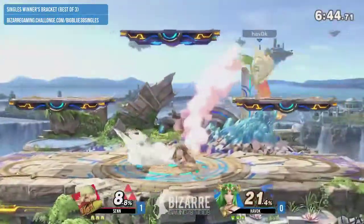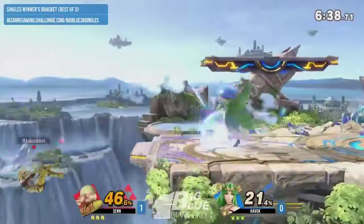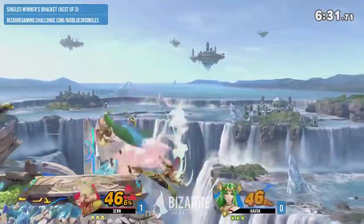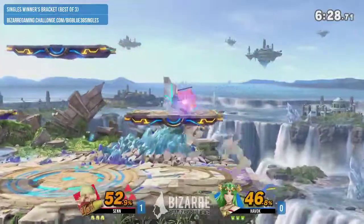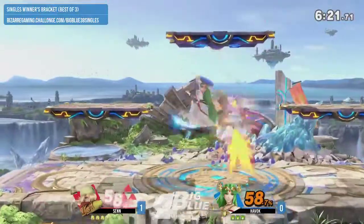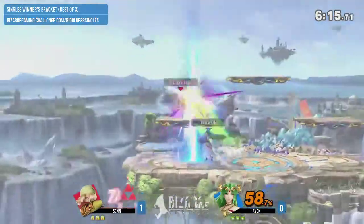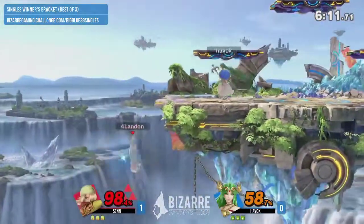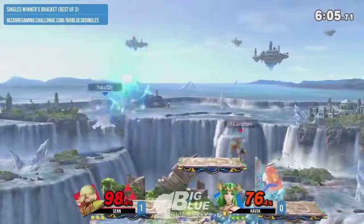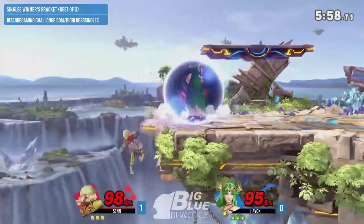This is a good stage because you can shark with up air and Nair. And if you get your DI right, you'll be able to tech and have a pretty good option to potentially get out of the string and cut those short — make Sheik work that much harder for her damage. Pretty good soul read there from Palutena. Bouncing fish not quite going to close the stock out. He recovered high, which is pretty smart.